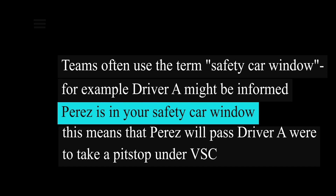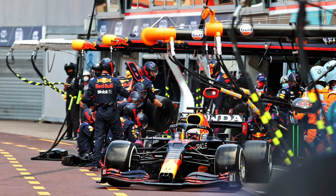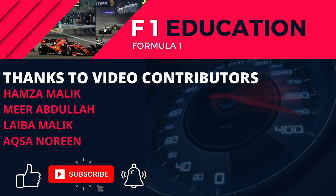Teams often use the term 'safety car window.' For example, driver A might be informed: 'Perez is in your safety car window.' This means that Perez will pass driver A if he were to take a pit stop under virtual safety car or safety car conditions. Hope this video has helped you understand safety car and virtual safety car pit stop strategies. Make sure to like this video and consider subscribing to the channel for more great Formula One content.